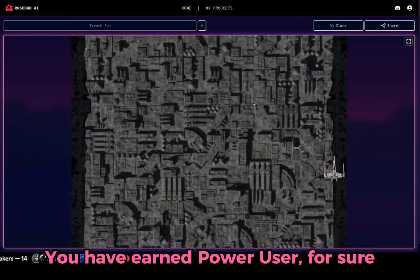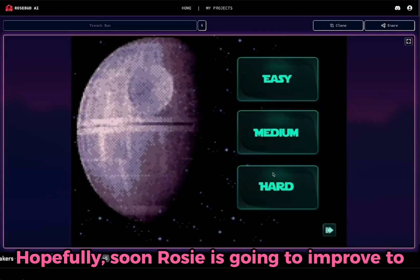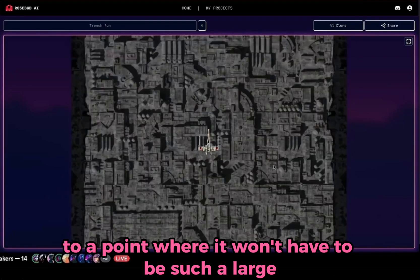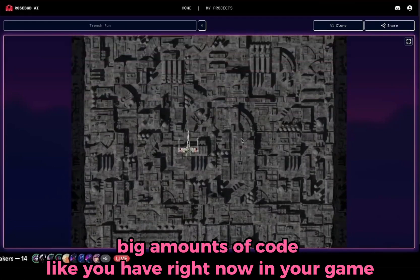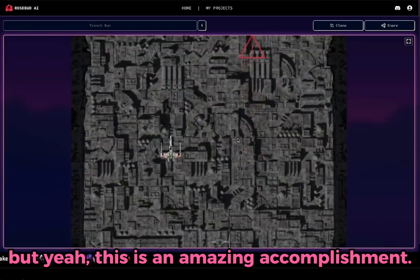You have definitely earned power user status for sure. It's really inspiring to see. Hopefully soon Rosie is going to improve to a point where it won't have to be such a large number of projects to stitch together, to handle big amounts of code like you have right now in your game. But yeah, this is an amazing accomplishment.